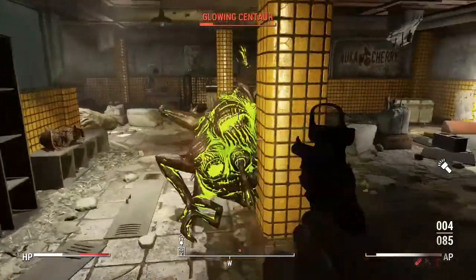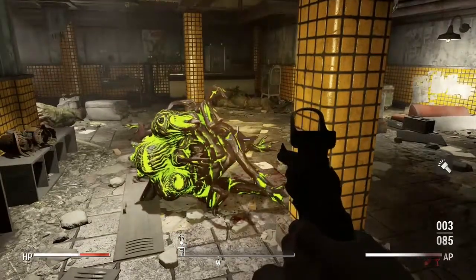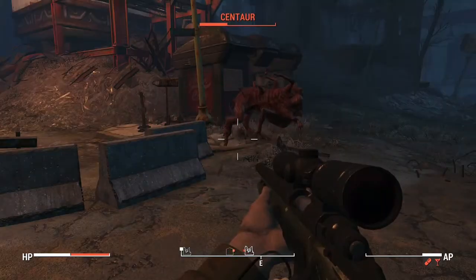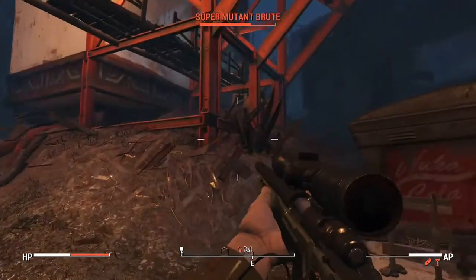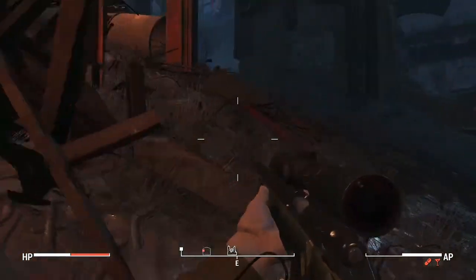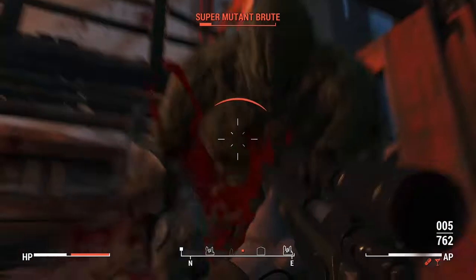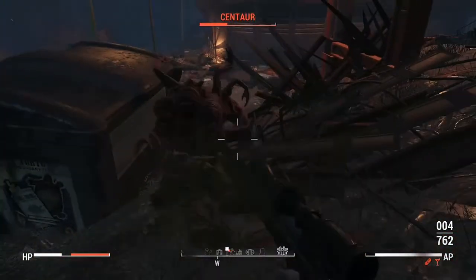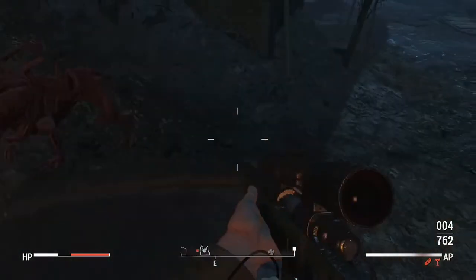Finding these creatures is not easy overall. So you're not going to run into these centaurs a lot in particular. As you can see, they do have a poisonous spit that damages you. This creature would not be easy to take down in survival mode, because it's got a really interesting attack. Here's another regular centaur outside the 360 hub. Anywhere where super mutants, and particularly super mutant hounds, spawn, these creatures will appear — usually alongside the hounds.